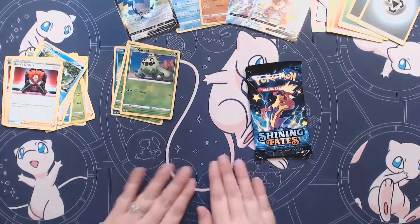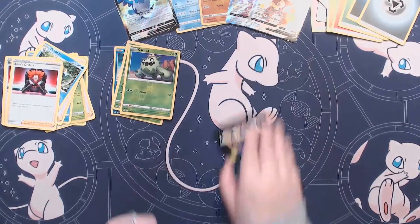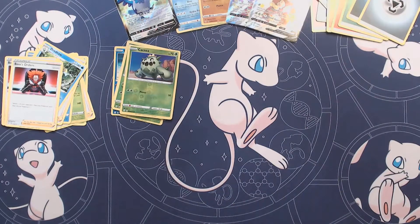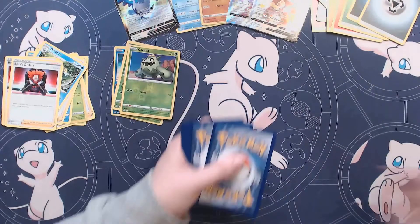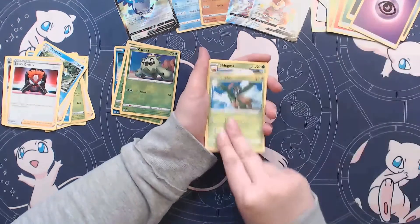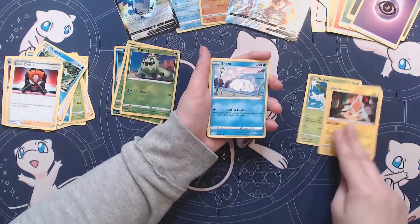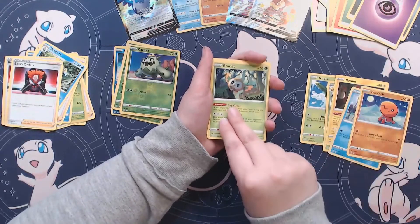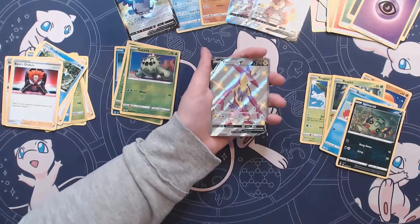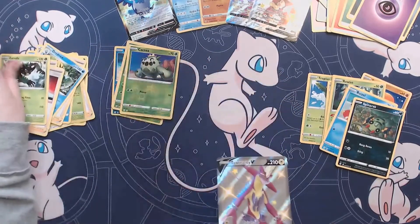This one's for all the money. Give it a last pack magic roll — charge it up real good. Alright, here's our code card. We got Tropius, Eldegoss, Rotom, Snom, Trapinch, Rowlet, Buizal, Spinarak, another Toxtricity V — Shiny! Not gonna complain, and a Zerude.